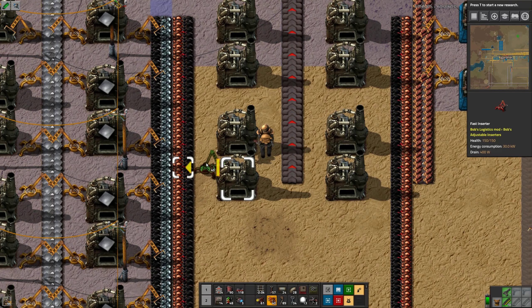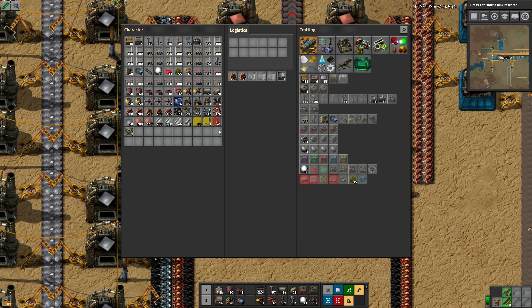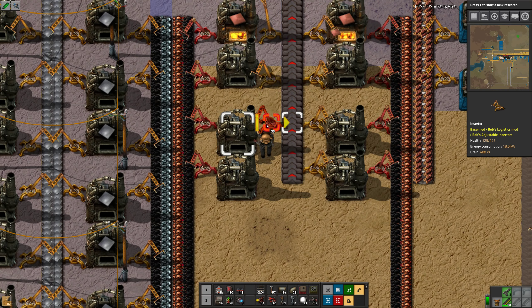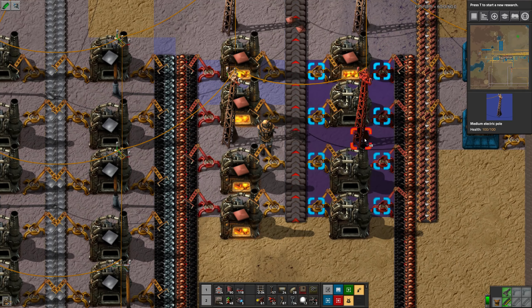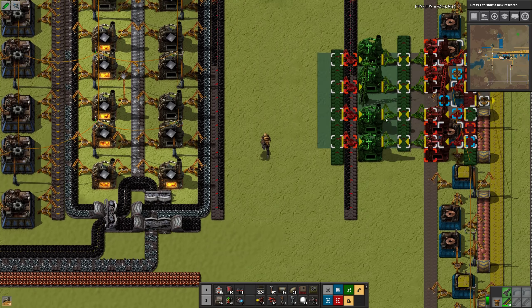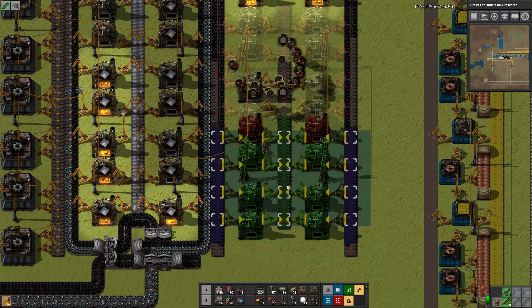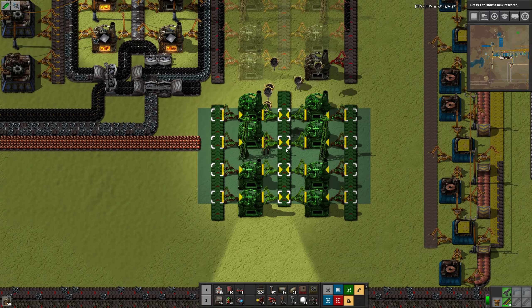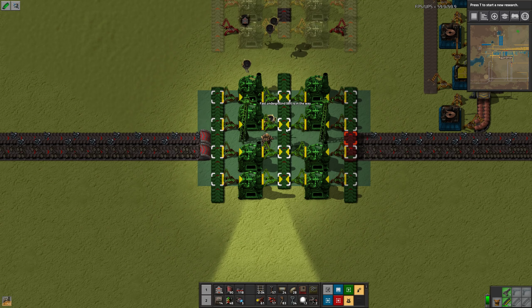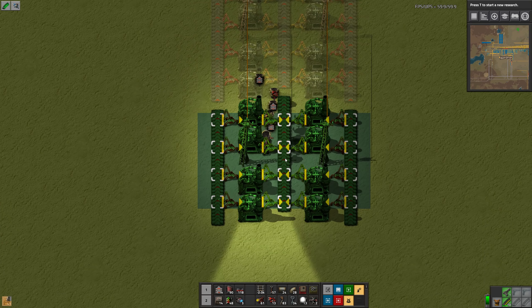We're going to have fast inserters pick it up, and slow enough that I can use slow inserters to drop it off. We'll use these power poles. I need 60 of these so this is 4... 8, 16, 32, 40, 48, 56, and this will be 64. Okay, that's fine. We have to figure out what to do about these guys.